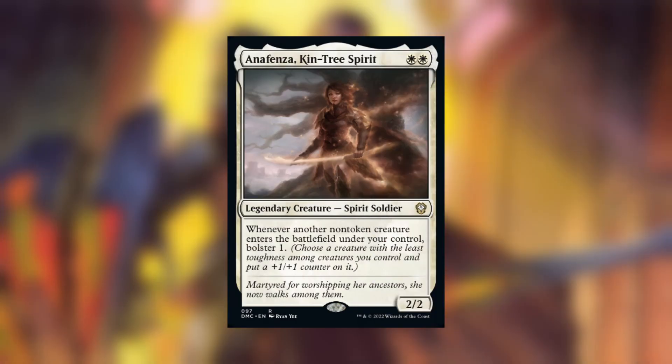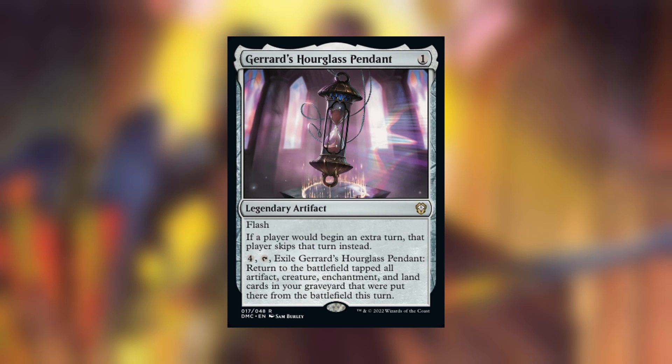Anafenza Kintree Spirit doesn't usually make the cut for me — growing a small creature is not that impressive. Gerard's Hourglass Pendant is a cool and interesting card, but the extra turn prevention doesn't come up that often, and the second effect is nice but a little expensive.